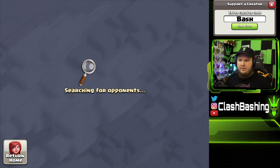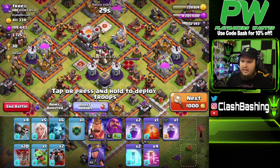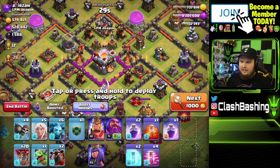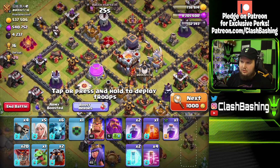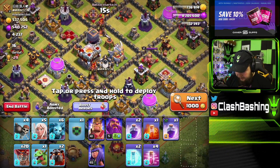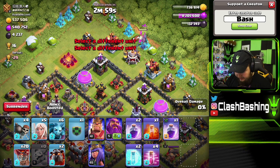My next army might be ready — I am boosted. That was an easy base, we could have smacked it, but I want to practice and get better with my queen walks. At the same time I want to be effective at getting loot. We need 190,000 dark elixir to get our queen to the next level. Okay, this one will work — the enemy queen is down and we also have an air defense down, so if we can take out this section over here that would be amazing.